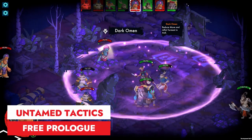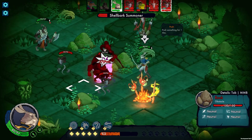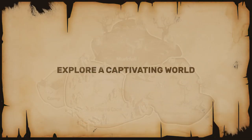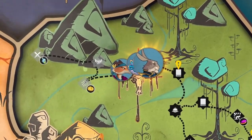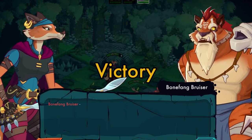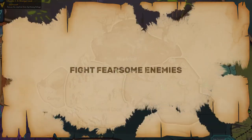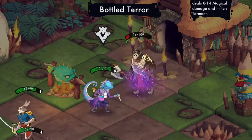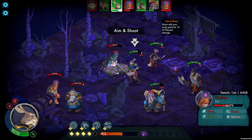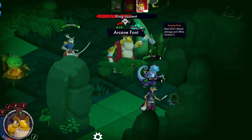Untamed Tactics: The Beginning is a free prologue to the upcoming tactical turn-based RPG from the developers of Untamed Feral Factions. Players control Greycord, a disgraced soldier on a quest for redemption in a dangerous world of the wilds. With diverse animal companions, players engage in tactical battles, explore vibrant 2D environments and customize their party with unique abilities.